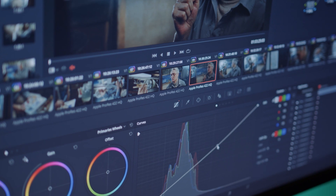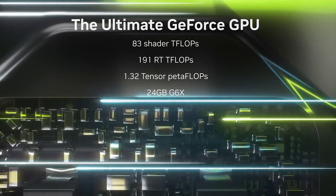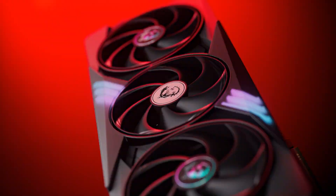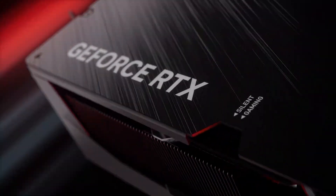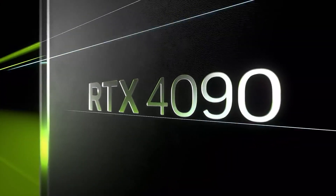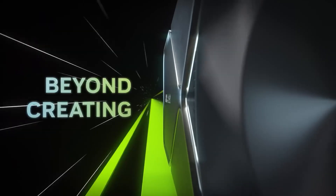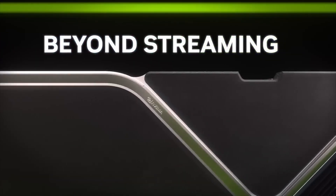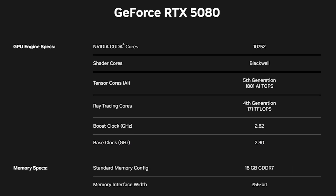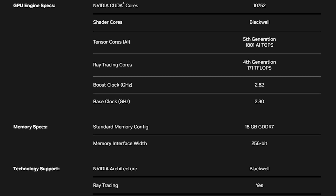The lower core count means the 5070 won't shine in demanding creative workflows. Where the 4090 excels in raw power, the 5070 focuses on efficiency and value, making it perfect for gamers looking to maximize performance without breaking the bank. However, if you're a professional who needs maximum power for tasks like video editing, 3D rendering, or architectural design, the RTX 4090 — or even the upcoming RTX 5080 — will serve you better with their higher CUDA and Tensor core counts, plus more VRAM.